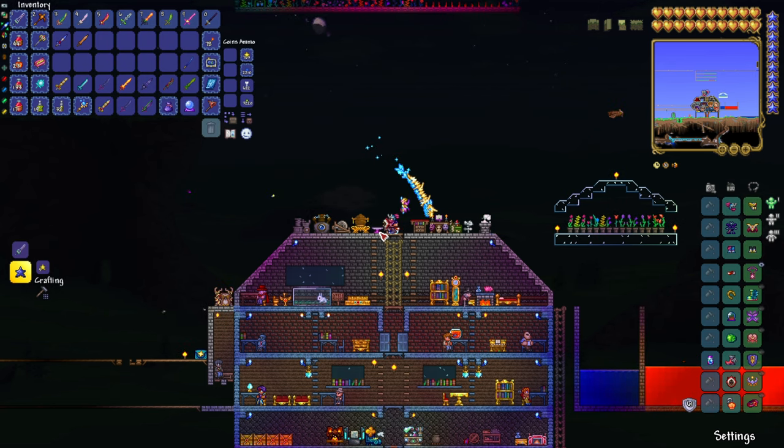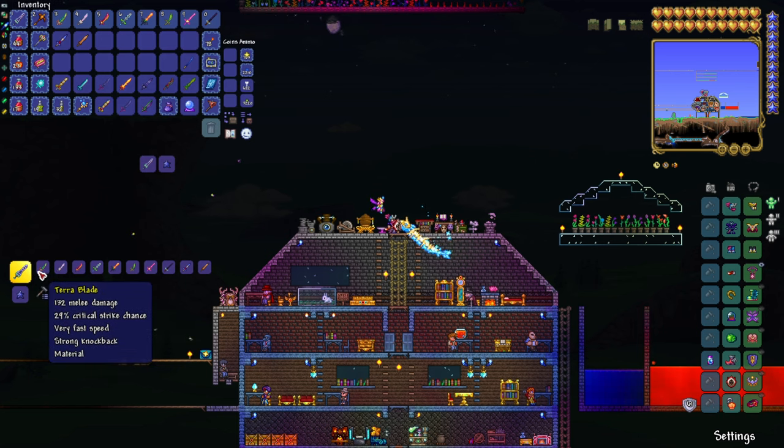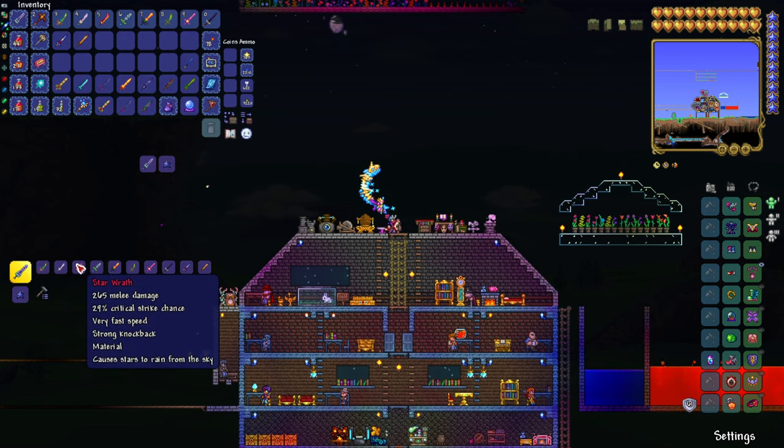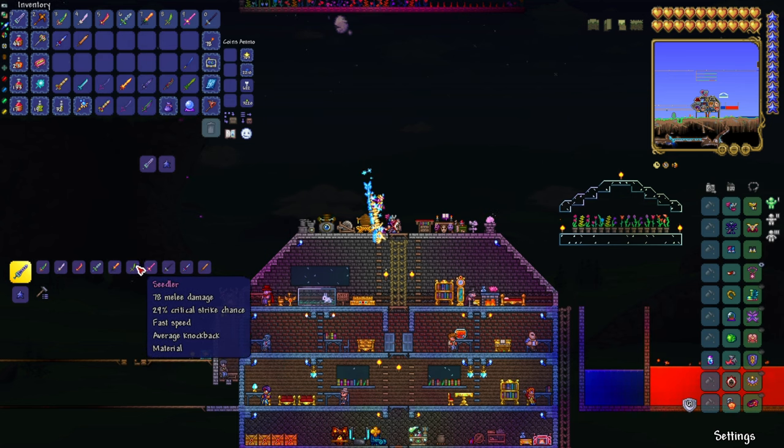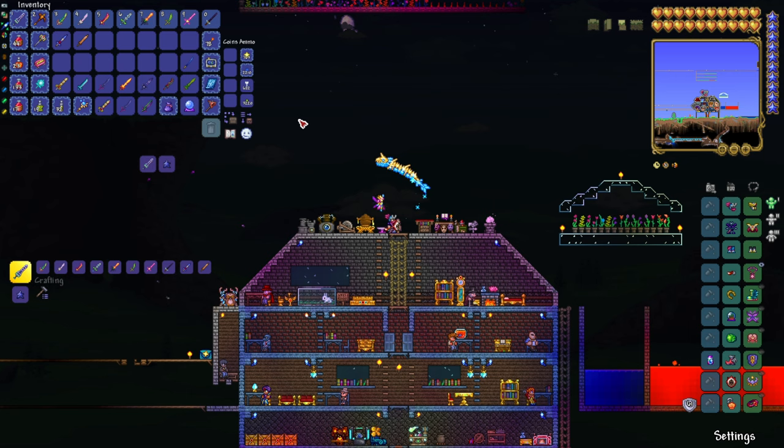To make this you need to go to the Mythril Anvil or the equivalent. The Zenith does a hell of a lot of damage and a lot of critical strike damage as well. To make it you need the Terra Blade, the Meowmere, the Star Wrath, the Influx Waver, the Horseman's Blade, the Seedler, Star Fury, Beekeeper, Enchanted Sword, and Copper Shortsword.